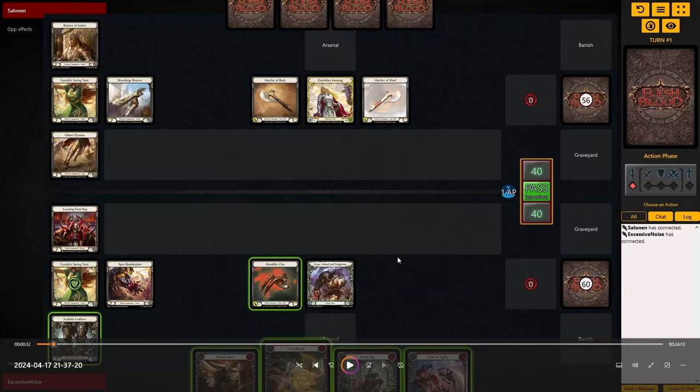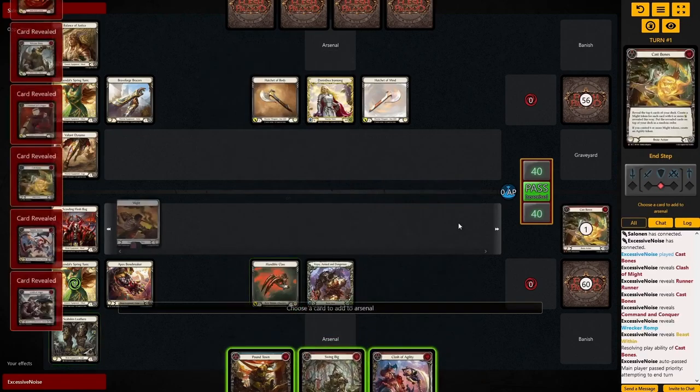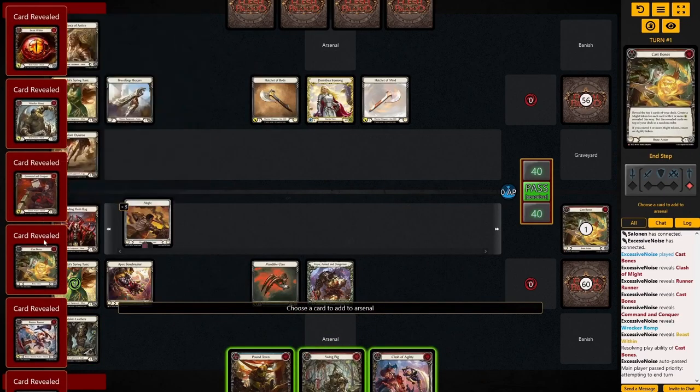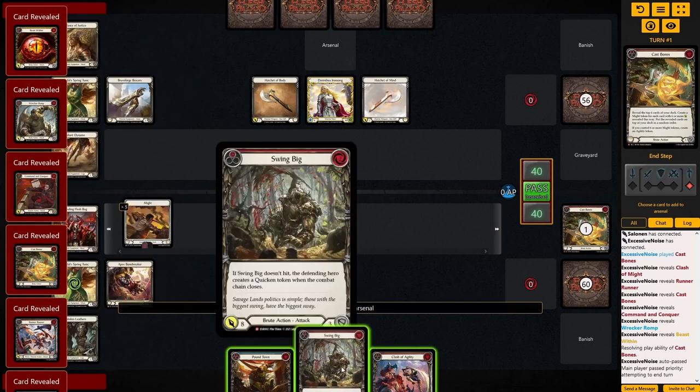Hello there, welcome. Today we're looking at how Kayo beats his most feared opponent in the current meta, Hatchet Dory, and how exactly you use your equipment to make this matchup a bit favored for you.